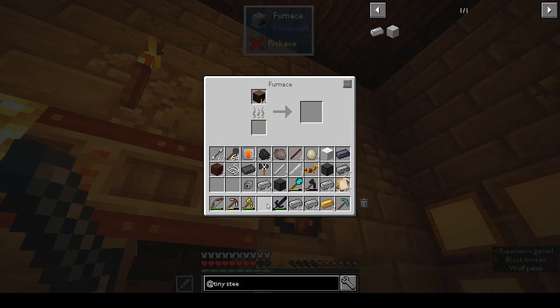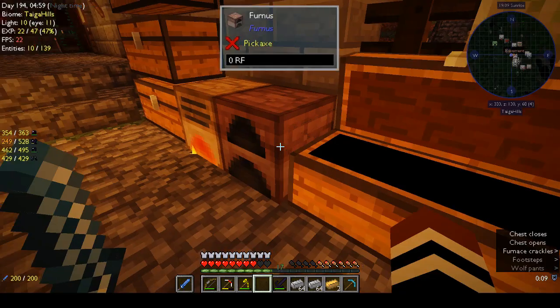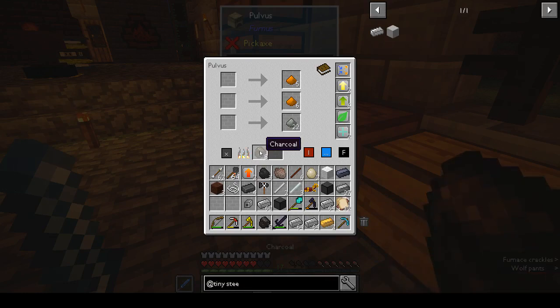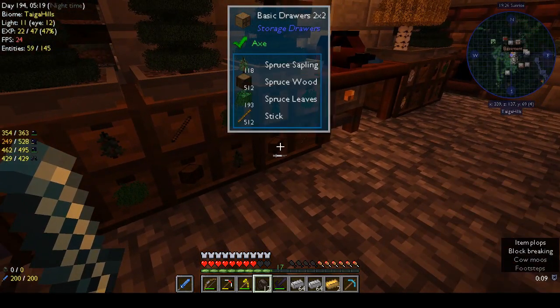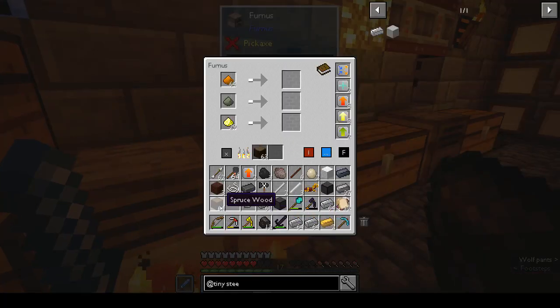Let's burn up some charcoal instead. Hardened stone - let's see if we can get that done. We need 12 pieces of charcoal. Do we have any in any of these? Ferni, ferni, pulvis... logs. And I need bread - bread? Where did that come from? I need more logs. I have no idea where that came from - I'm not even hungry.